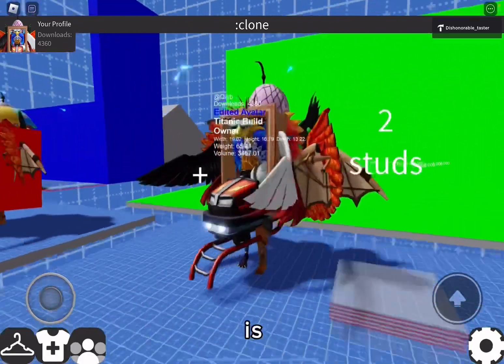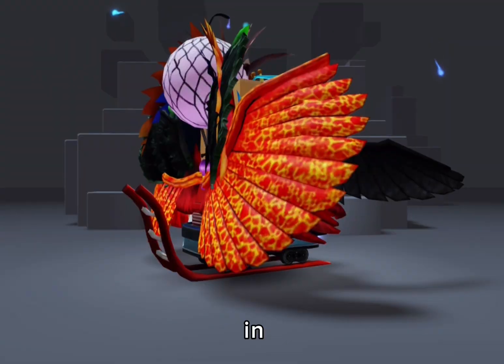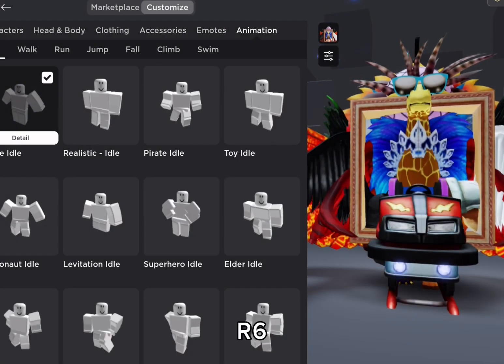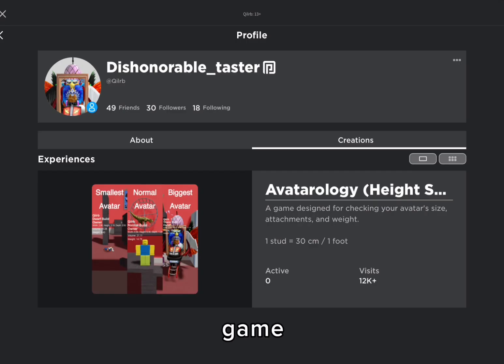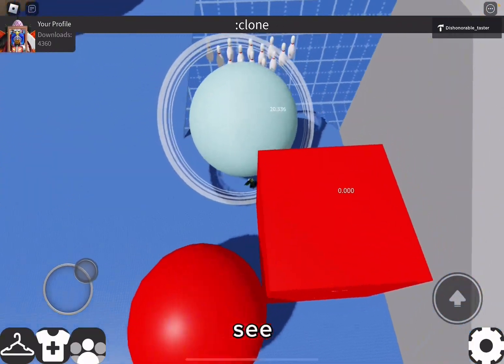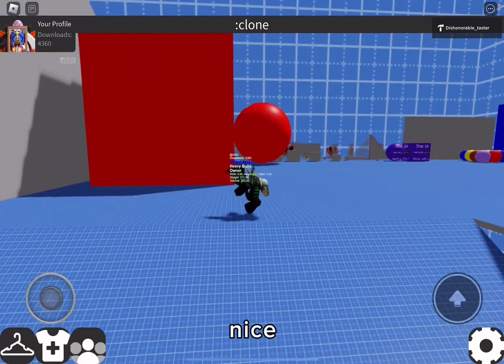My favorite item is the roller coaster thing, because it actually goes all the way down — even in R6 it goes below the base, which means the roller coaster makes a really tall R6 avatar. I'll show that in a different video. If you want to check out this game, you can go to my Roblox profile and find the game Avatarology, or just search it up. That's it for the video — sorry for not posting for like three weeks. Have a nice day.